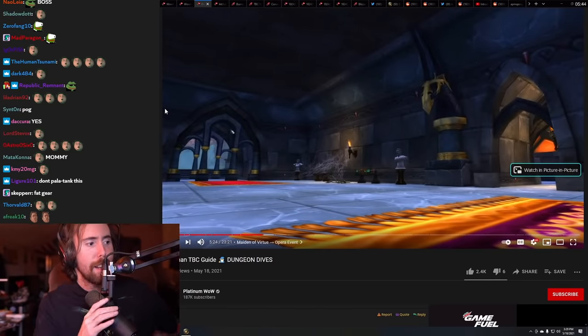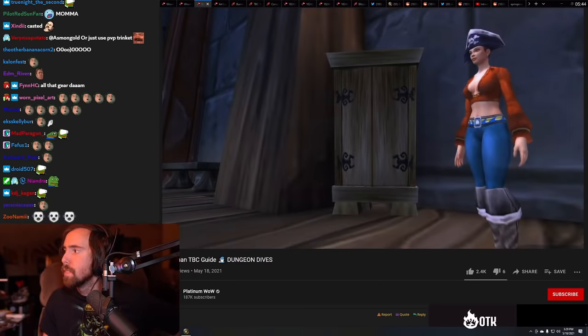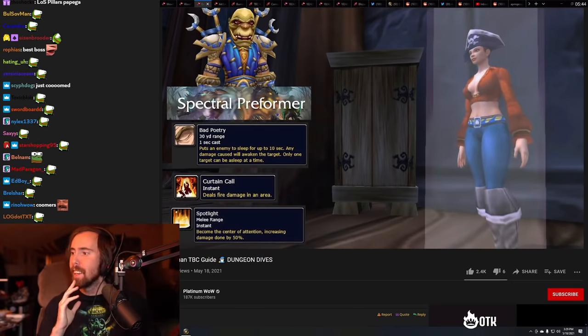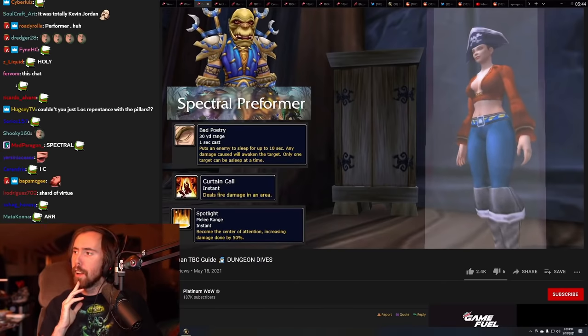Backtrack and take a right out the door and hold right. While heading to the next boss, you'll face Spectral Performers that you need to focus down first. They have a sleep, they deal AoE damage on death, and they summon a spotlight you need to move them out of. But if you stand in the spotlight, you'll deal increased damage.